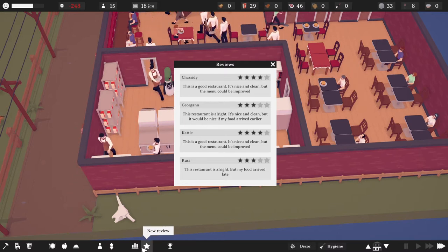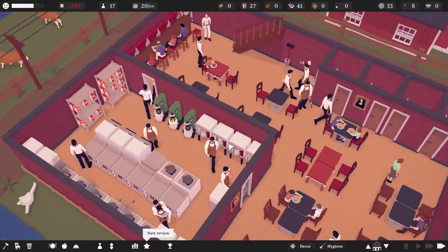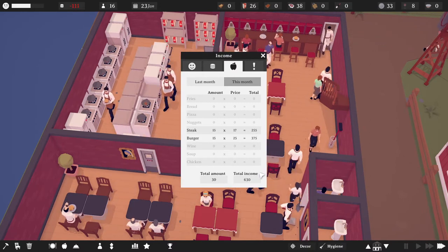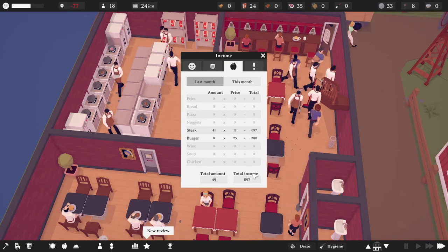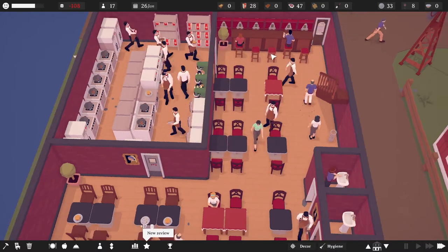Menu can be improved, nice if my food arrived earlier - I think we're okay though. Income is 613 this month. What did we do last month? We just added it, so 897. Total income dropped a little bit but we will see.